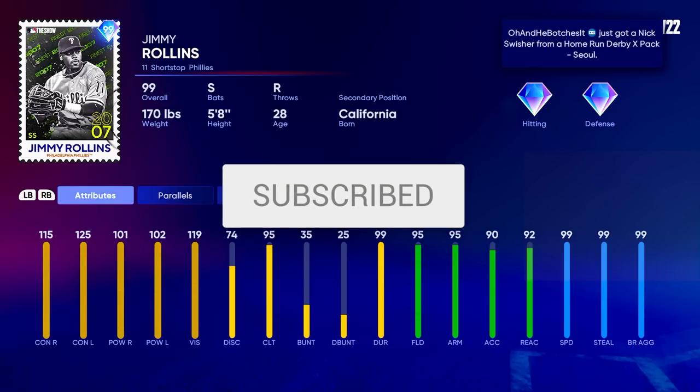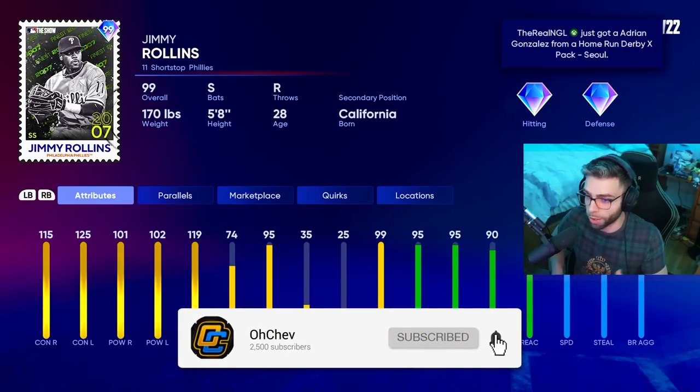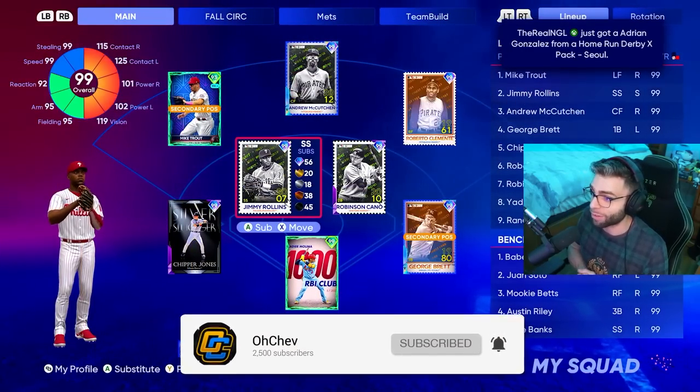Max speed, steal and running. His defense is incredible. Crazy good contacts and good enough power for me. This card is just phenomenal. Nothing else to say about it. He's just really, really good. Best shortstop in the game by far, it's not even close. Let's get into it, let's see what all the more J-Roll can do.